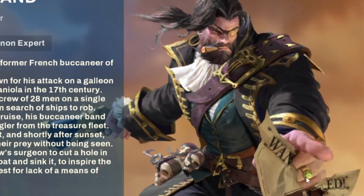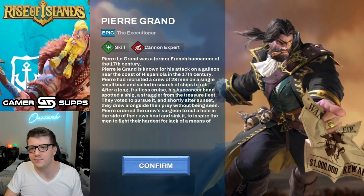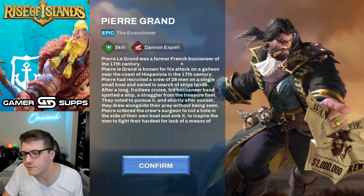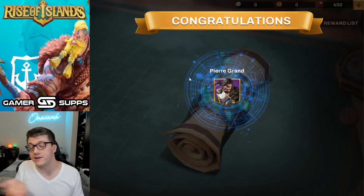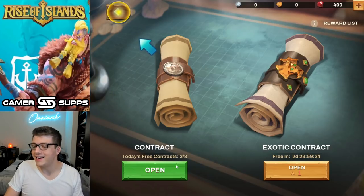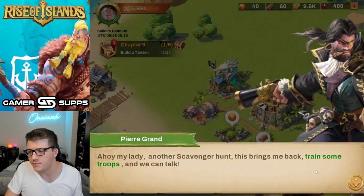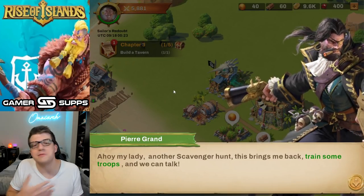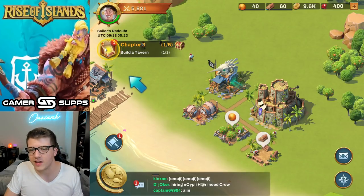We unlocked Pierre Legrand the Executioner — look at that ring with the emerald on it, this guy's a badass with the cigar. Pierre Legrand was a former French buccaneer of the 17th century, so he's a cannon expert — which is great because pirate ships typically had cannons. This game doesn't know who they're messing with — I'm a master of these types of games.